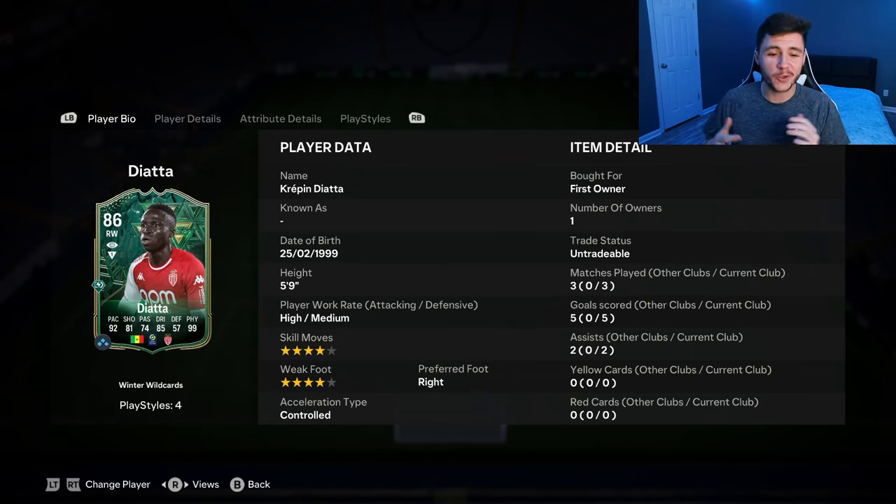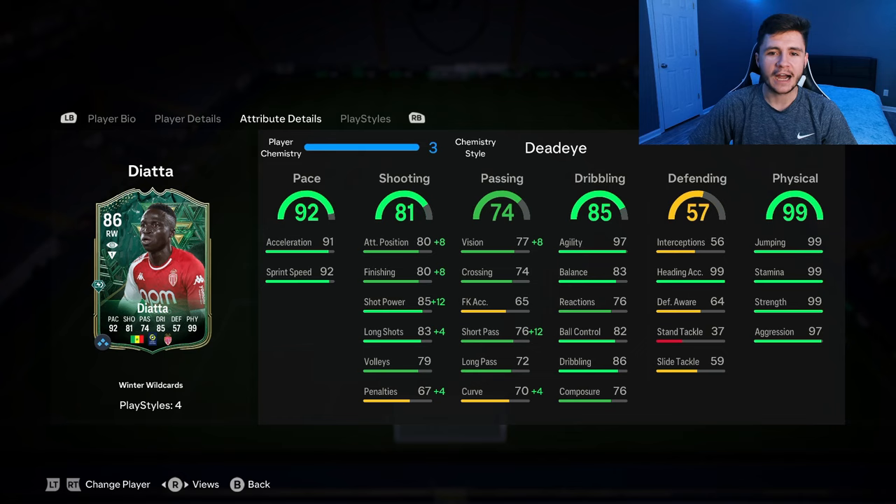And there you have it — that is us using the new winter wildcard Diata in two games of Foot Champions. In those two games, we managed to get five goals and two assists with the card from the center forward. In order to complete the SBC, it is two 84-rated teams and also an 81-rated team, so you're looking at around 40,000 coins to complete. What you see is basically what you get — at this point in FC 24, Diata is kind of like an average player. If you are starting off with the game, it might be a decent option for you. I'd probably give him a 6 out of 10. The pace in-game is quite good, but we gave him a Deadeye chemistry style and his finishing was a tad bit inconsistent — he isn't very clinical.